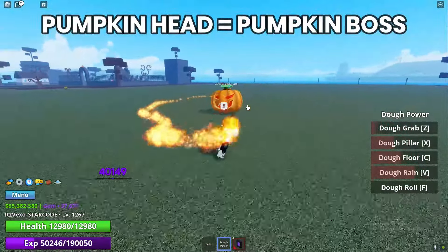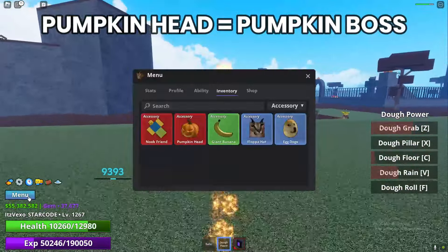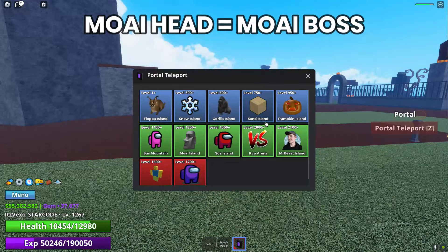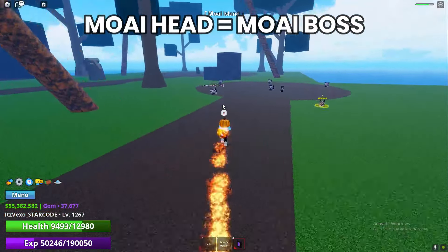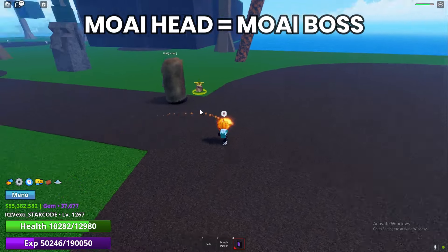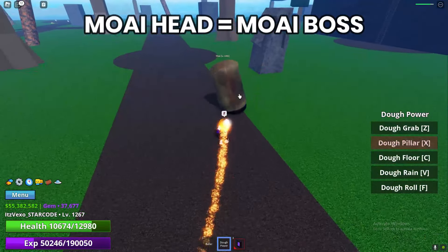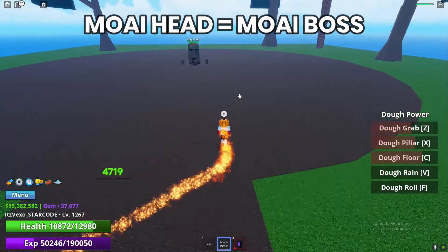The next location is the Mawai Island. If you want the Mawai Head accessory, go ahead and defeat the boss right here. Whenever you defeat the Mawai Head boss there's a small chance of getting the accessory called the Mawai Head. So go ahead and get the accessory by defeating that boss.